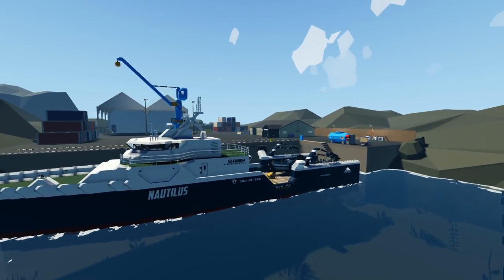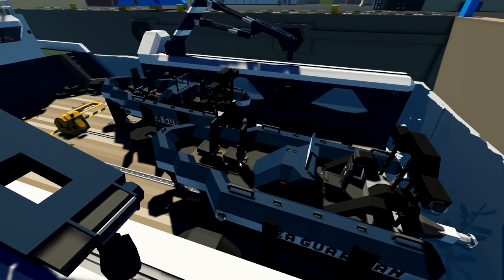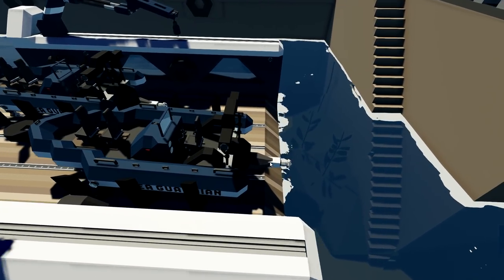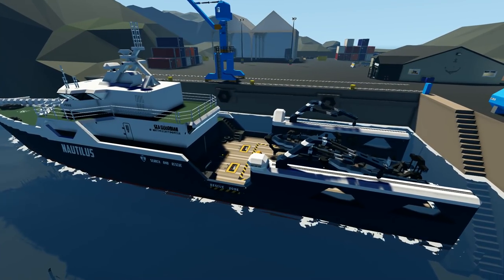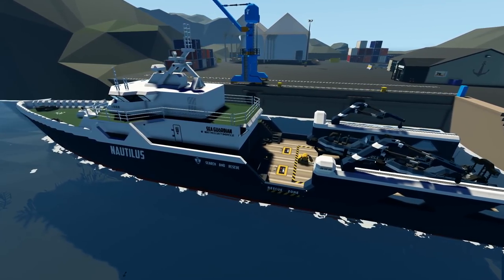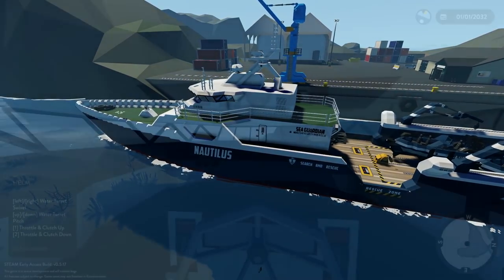We're taking this thing for a ride. It does have some cranes and stuff on the back, and it also has these rescue boats which I really want to use. We're probably just gonna deploy them and see what happens. It looks like they're powered by water jets, which is pretty cool. We'll do a mission with it, put it up against the tsunami and some waves as well.